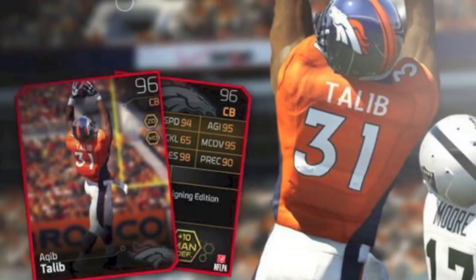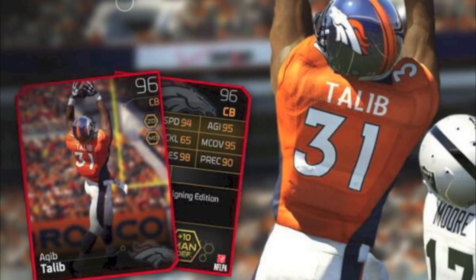The next card released was Aqib Talib. I zoomed in a little bit here with this card. He's a 96 overall cornerback for the Broncos, signed after being released by the Patriots — the Patriots traded Talib for Revis, which I'm happy about as a Patriots fan. He's got 94 speed, 95 agility, 65 tackle, a nice 95 man, a 98 press, and 90 play recognition. He also gives plus 10 to man defense chemistry.